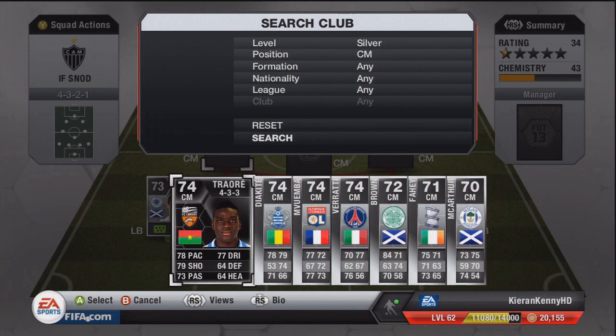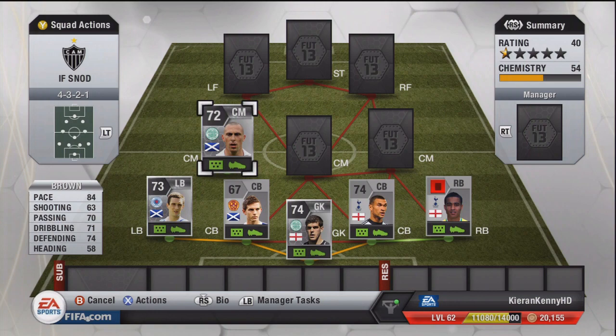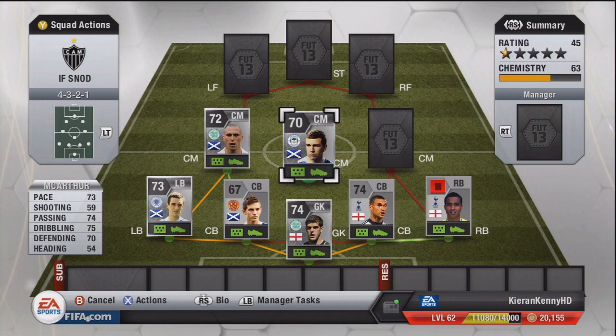We only paid 650 coins. You can see a very special player there — Inform Traore, who I will be doing a review on. But right now we're going to concentrate on Scott Brown, who is a really nice player — 84 pace, and that is what I can say about him.